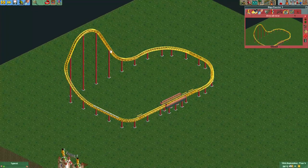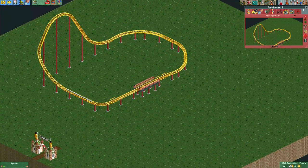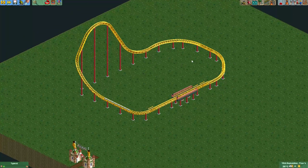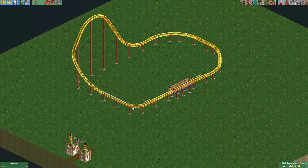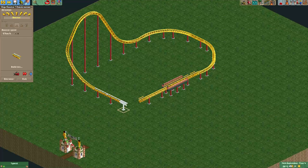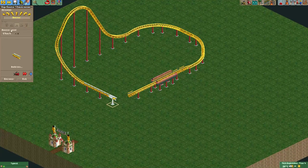Alright, this is a very silly track layout, but it will be a triple launch coaster — a very simple one, just for explanation. To finish this track and make it a triple launch coaster, I put some weak boosters here, and then here on the backwards section I'll put some stronger boosters, like this.